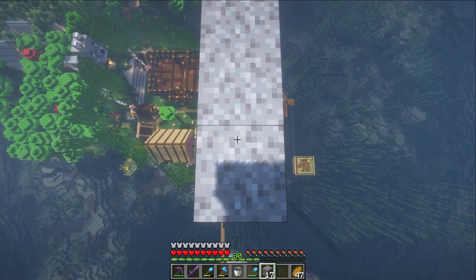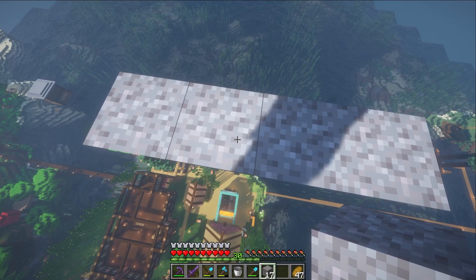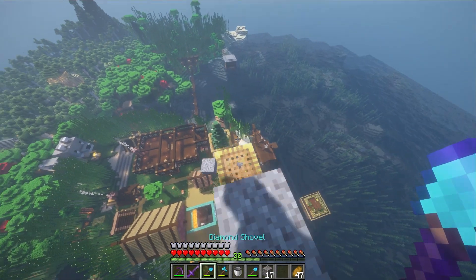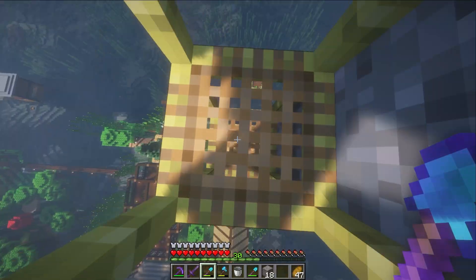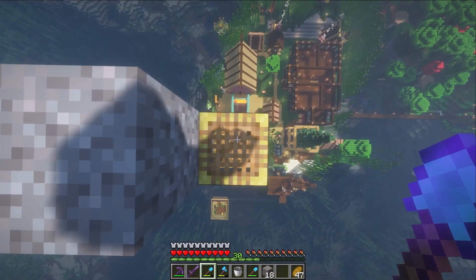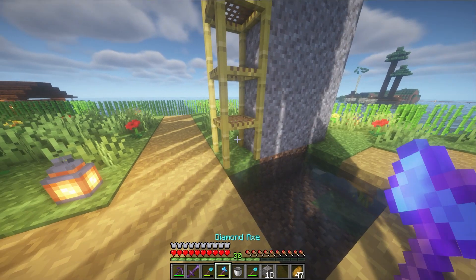We'll do the rest later. So we have three stacks of gravel here, 64 blocks high each. We do have to break this block now. You can hold shift to go to the bottom of your scaffolding, or if you want to jump into the water that's fine too. I set up a little pool here and we're gonna do a little circus trick.